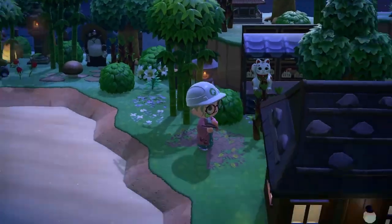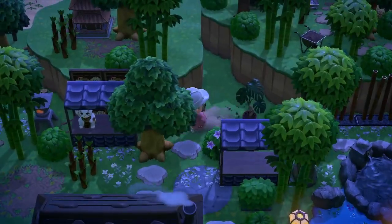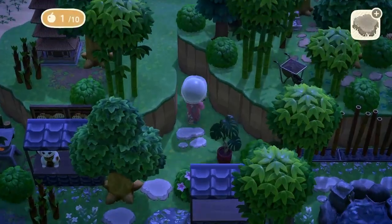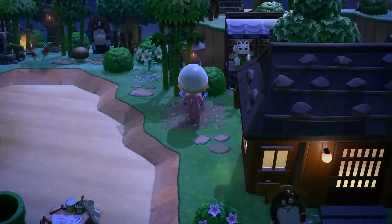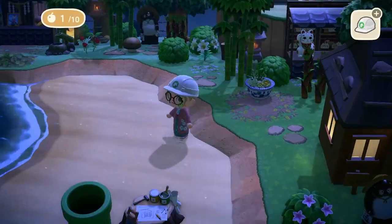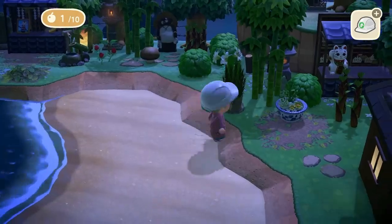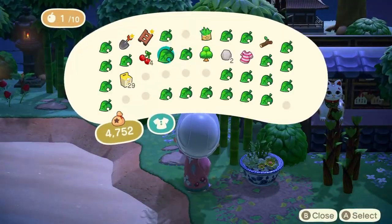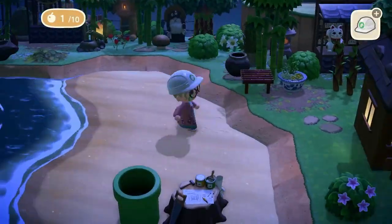I found a really nice muddy path to use — I had a really dark colored one that wasn't working for me. This new one is a slightly lighter, dusty brown and it looked more natural to me, so I was happy with that. I just wanted to add loads of different plants in this area to make it look overgrown.